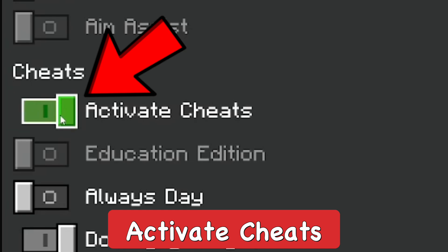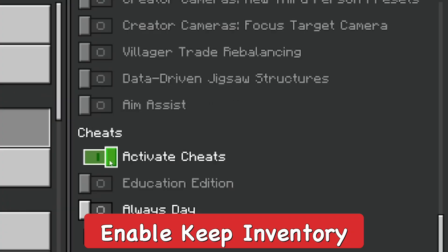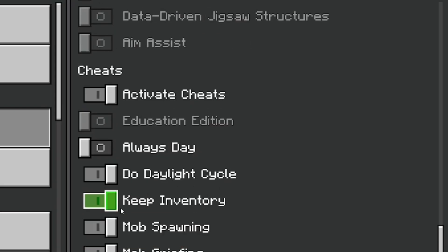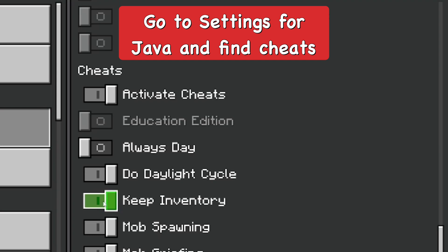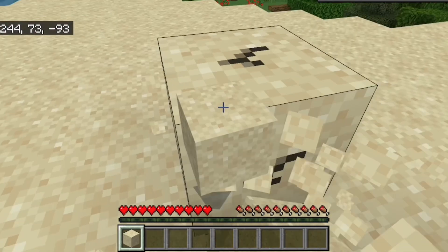In the cheats section — obviously this is a cheat — you're going to have to activate cheats if you haven't yet. You won't be able to get achievements in this case, so you have to be okay with that. Go ahead and enable keep inventory, which will be right there. It's pretty similar in the Java edition as well — you should be able to find it in the cheats section.